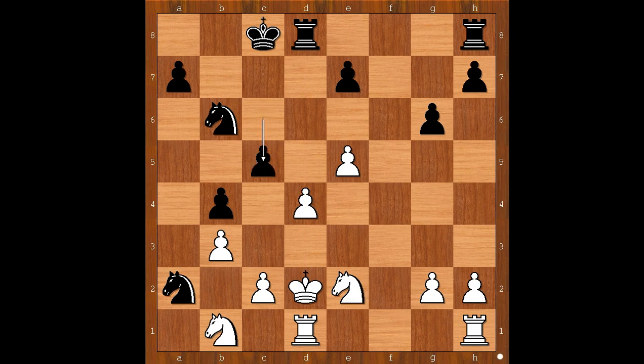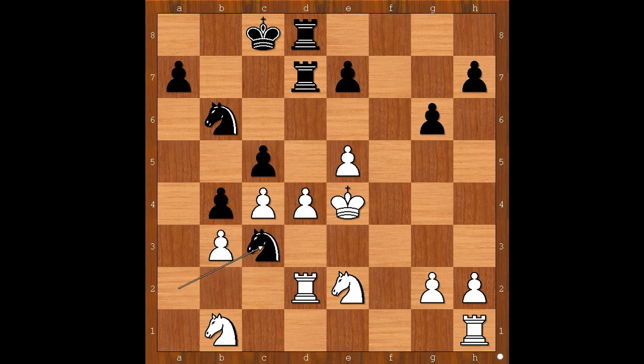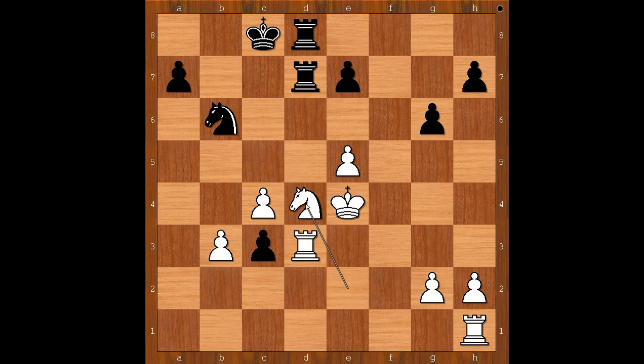Knight to e2, c5, king to e3, rook to d5 intending rook from h to d8. King to e4 — white has the more active king. Knight to c3 check, knight takes knight, pawn takes knight, and now rook to d3. c takes on d4, knight takes on d4, a5. c5, attacking the knight, knight to d5, defending the pawn on c3.